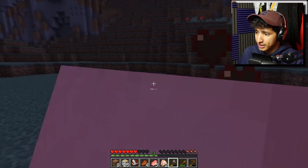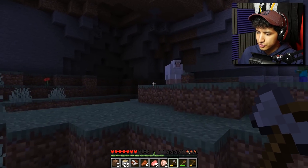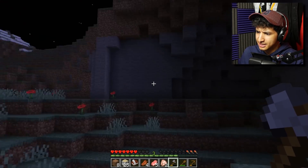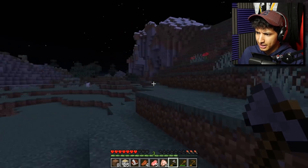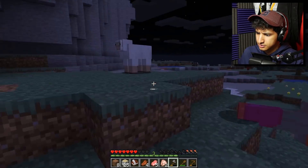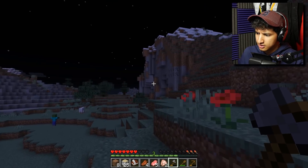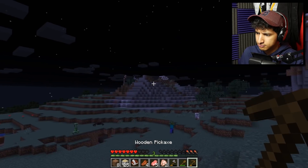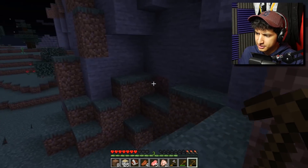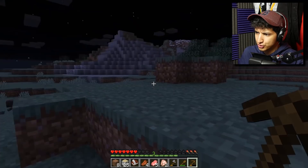Oh, some more coal up there. We're gonna collect that coal as well. Okay, this is a pretty good start. We might actually change our base — I think this is a better area. Right guys, there's coal, there's probably a cave somewhere. I think we should settle here. You know what? Forget the old base. I'll just go there to collect my crafting table, but yeah, we'll probably settle here. I'm gonna return there right now.